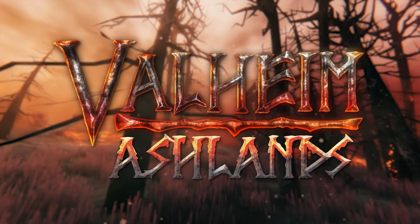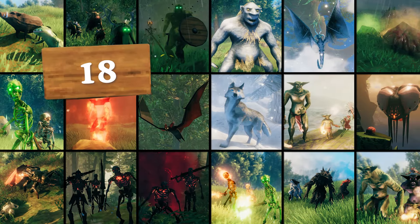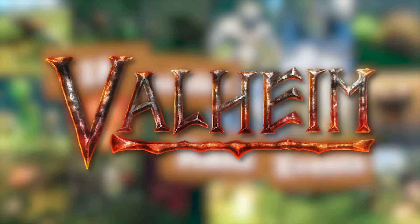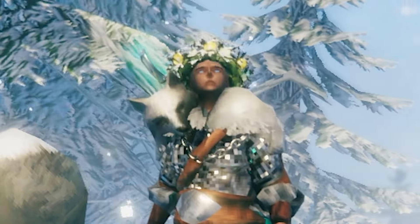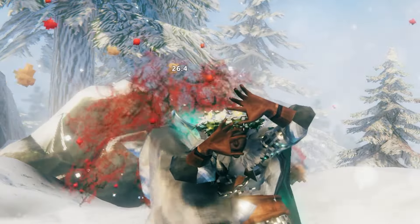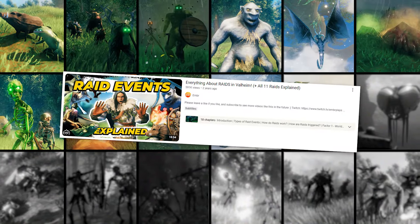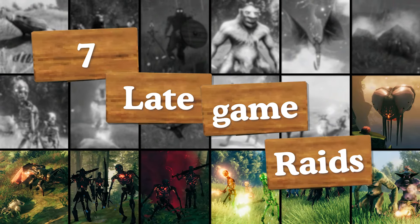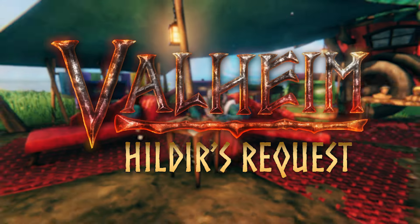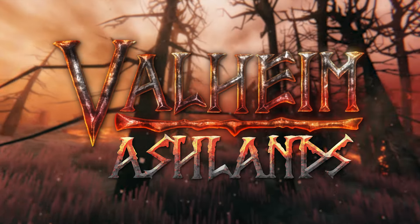Did you know that following the newest Ashlands update, there are now 18 possible raid events in Valheim, each adding a bit of chaos to your playthrough in their own special ways. I've already covered the early and mid game raids, but in this video we'll be covering the 7 late game raids introduced in the Mistlands, Hildir's Request, and newest Ashlands update.